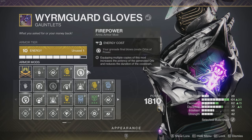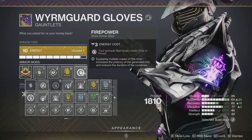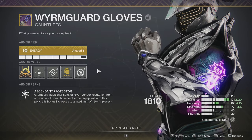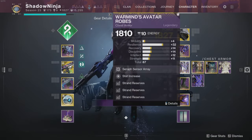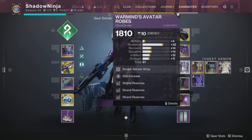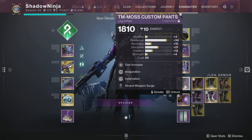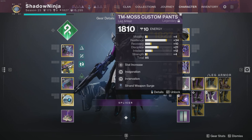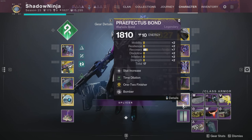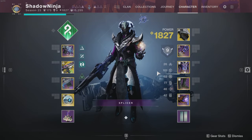Continuing with mods: Harmonic Loader for reload speed, Grenade Kickstart to get grenade energy back fast from all the orbs we generate, and Firepower so grenade final blows create Orbs of Power — this should work with grapple hook. Strand Reserves and three Harmonic Reserves for more LMG ammo from Circular Logic. On the legs: Invigoration and Innervation for orb collection regen, one Strand Weapon Surge, one-two Finisher to get our powered melee back, Time Dilation, and Bomber. DIM link in the description.